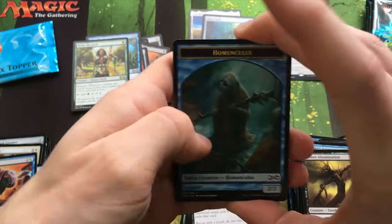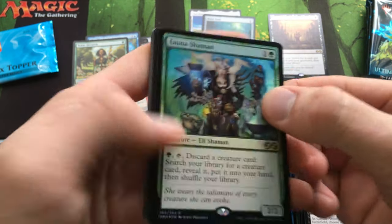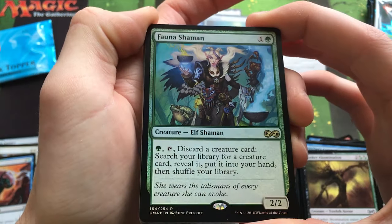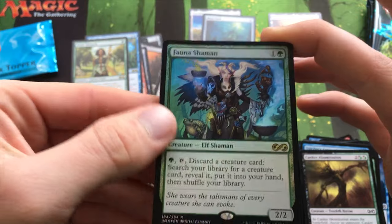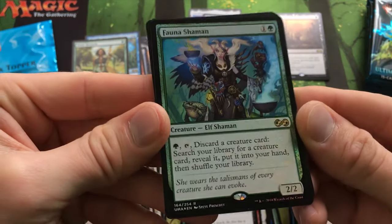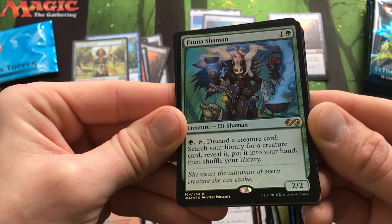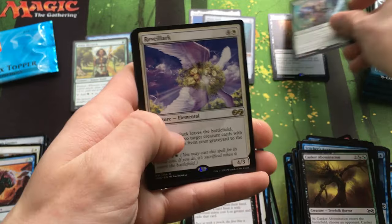Five packs left including this one. Homunculus token. Wow — there's a second Foil Rare, and it's an awesome one! I love this card — the Foil looks actually pretty good on this one, you can really see it. Very cool, awesome, I'm psyched about that.